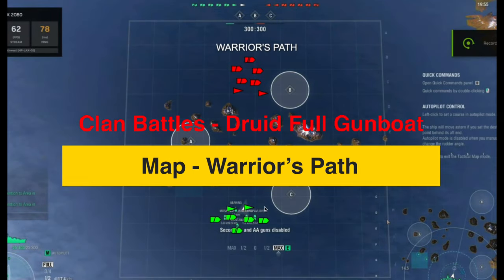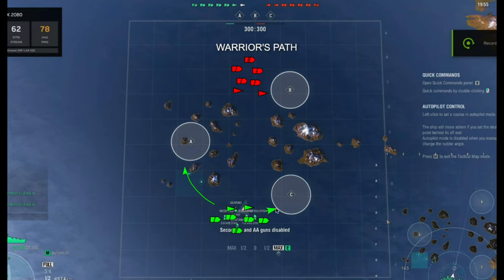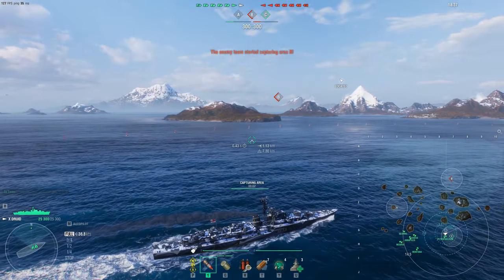This is Warrior's Path with the Druid. The strategy is straightforward: five ships go to Alpha to contest it since the majority of players contest Alpha. Two ships go to Charlie to free-cap and hold. The Druid initially holds Charlie while the main bulk pushes behind the island. The destroyer pushes through the cap to spot, while one more destroyer and a cruiser hold Charlie. The enemy does a heavy push into Alpha while our force swings around through the middle to contest Charlie.